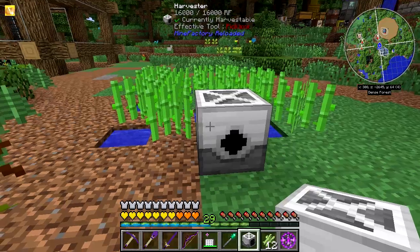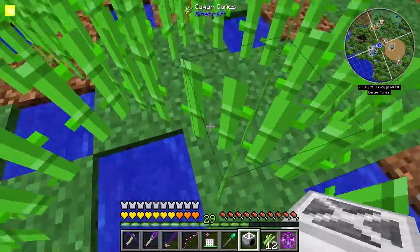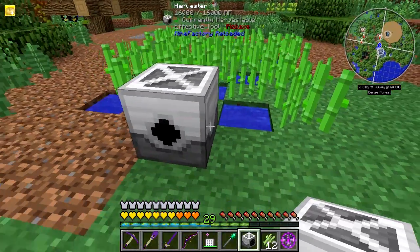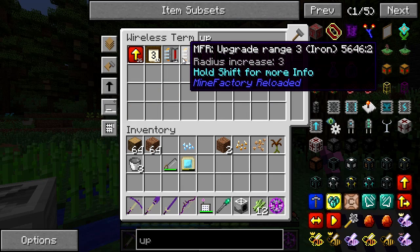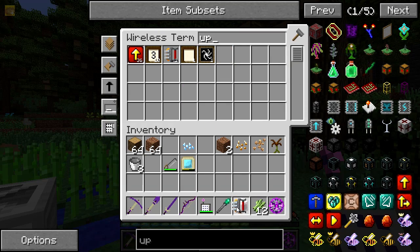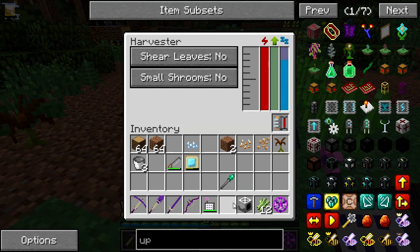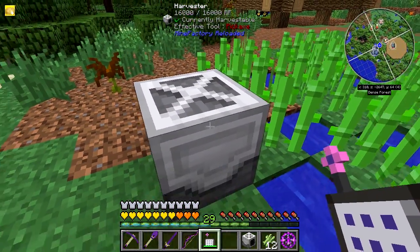Now I need to hook it up to some power. I think that's a 7x7 and that's a 5x5. Let's just put this in and see what it does. It's idle — oh, it's got energy! How has it got energy?